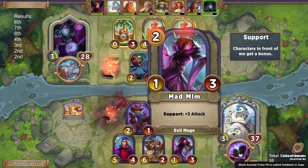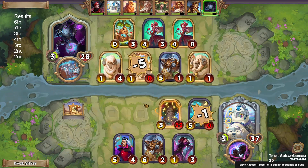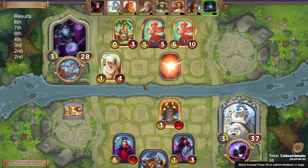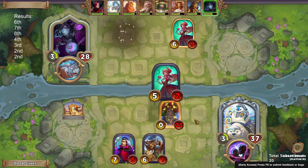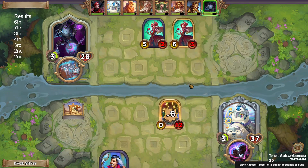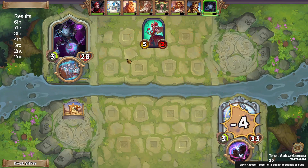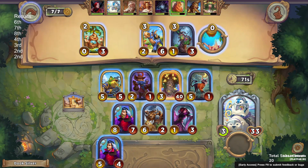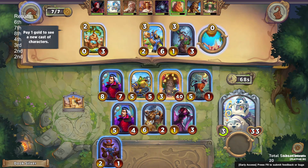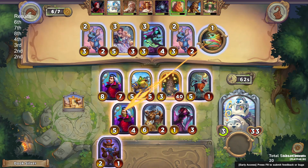We just switch up the board a little bit — we wanted to put some attack onto the Sultac because without any range we really needed to get some attack on it, otherwise it's just sitting there not doing anything. Anything on our back row is just attacking into opponents and dying anyway, so we're left with a zero/40 on board.